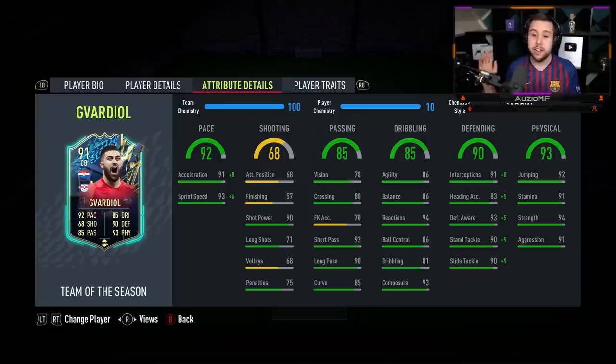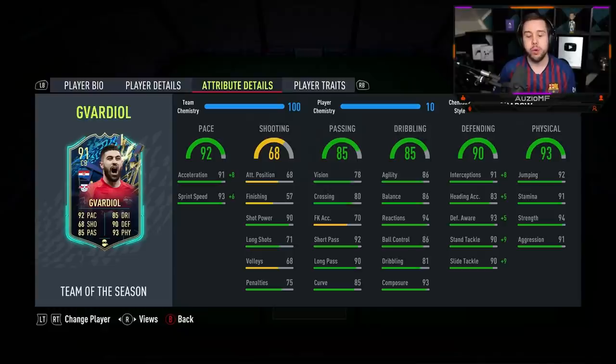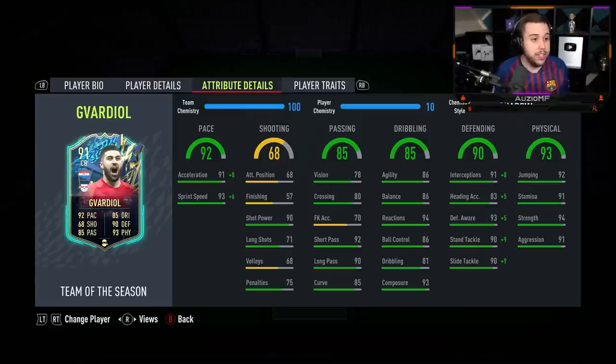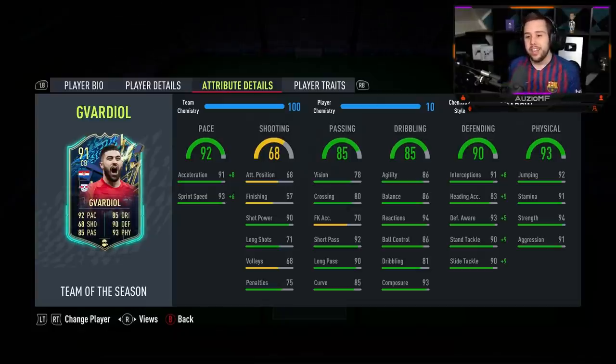The defending is insane. The physicals — as I mentioned, he got into way more shoulder-to-shoulder situations with the Shadow chem style applied because he was catching up to players easier, so he could use that strength. With the Anchor, the strength was still really, really good, but I didn't see him use it as often. The physicals are super nice — near the end of the gameplay he was pushing players out of the way for fun. Now the price: 160,000 coins for this card is amazing pricing. 100% it is worth it. Where does he go in the defenders tier list? S tier — when you apply the Shadow chem style, 100% he is S tier. He is a joke of a centre back.